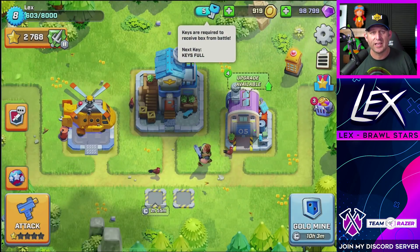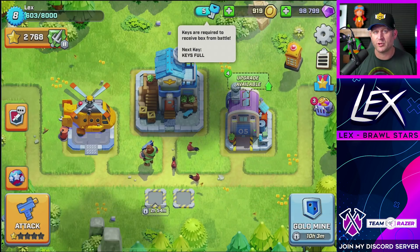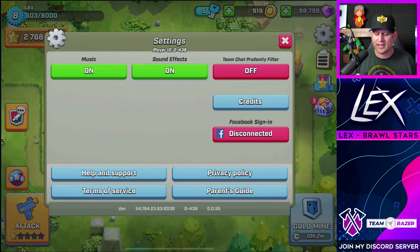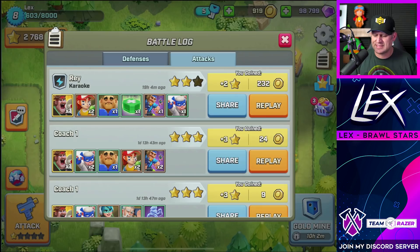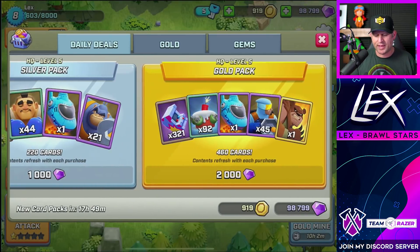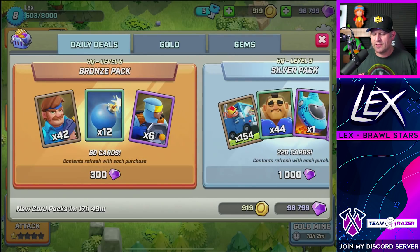At the top you can see you get keys. Keys are what open up your chests after every time you win a battle. You do not have to wait to open those chests — they open instantly — but you only have five keys and they regenerate over time, or you can buy them with gems. There's a settings menu, a battle log showing your attacks and defenses, and a leaderboard. And of course there's the shop — bronze packs, gold packs, silver packs. You can buy gold and gems there as well.